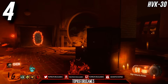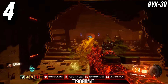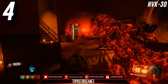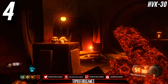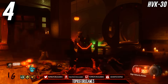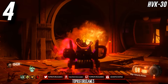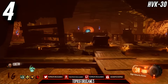Coming in at number 4, I have the HVK-30. This weapon has an impressive ammo count for an assault rifle — when you pack-a-punch it, you have like 600 shots, which is pretty insane. Compare that to the ICR, a really good box weapon with only about 350 shots. The HVK-30 has 600 shots and doesn't burn through ammo because of its slower fire rate. The damage is a little on the low side, but the ammo count puts it ahead of the Vesper. It's definitely a good point gun.